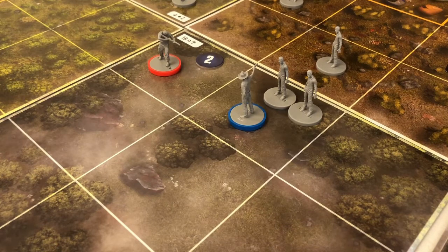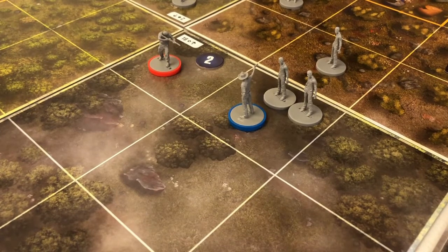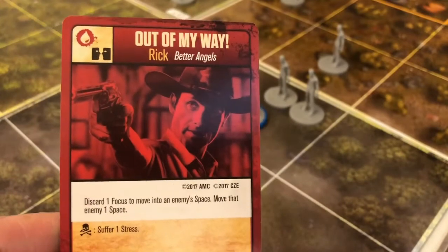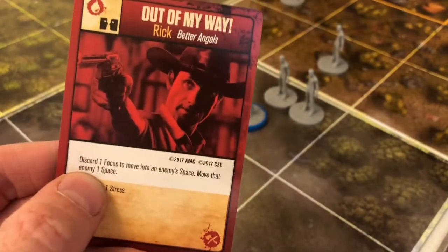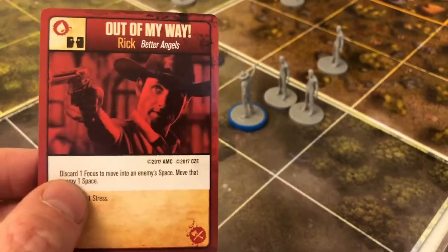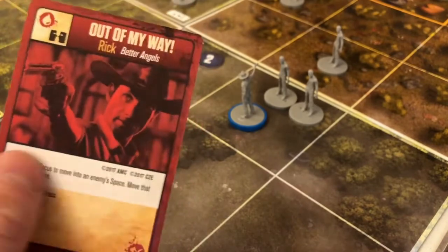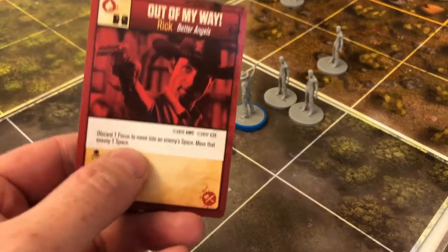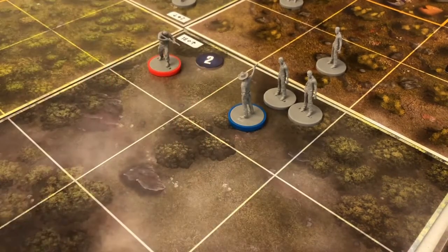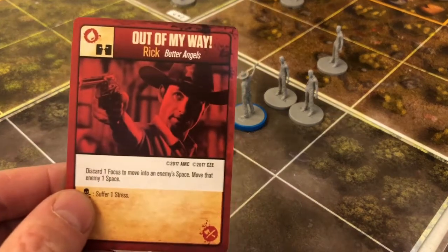I really wanted to use that 'They Sense Fear' event to get my stress down, not up. I now have to play my red card, which has an ability that isn't an action - so this is like a free bonus. I don't have to use it, but I get it for free because it isn't an action or a manoeuvre. I still get to do a basic manoeuvre and a basic action on top of this.